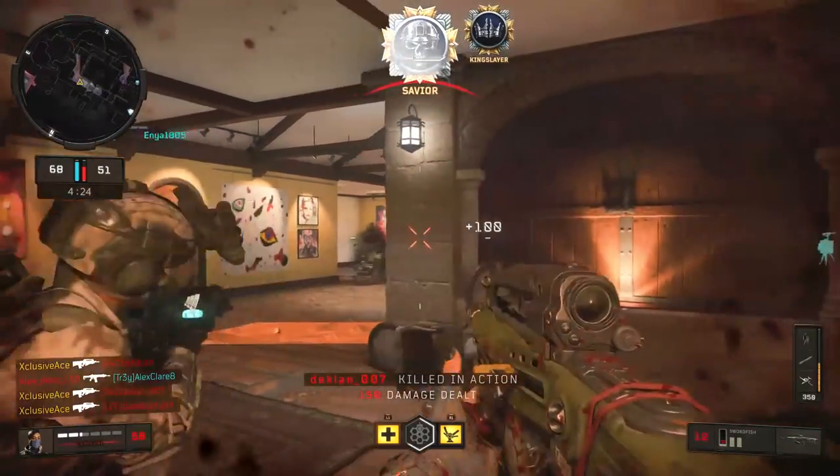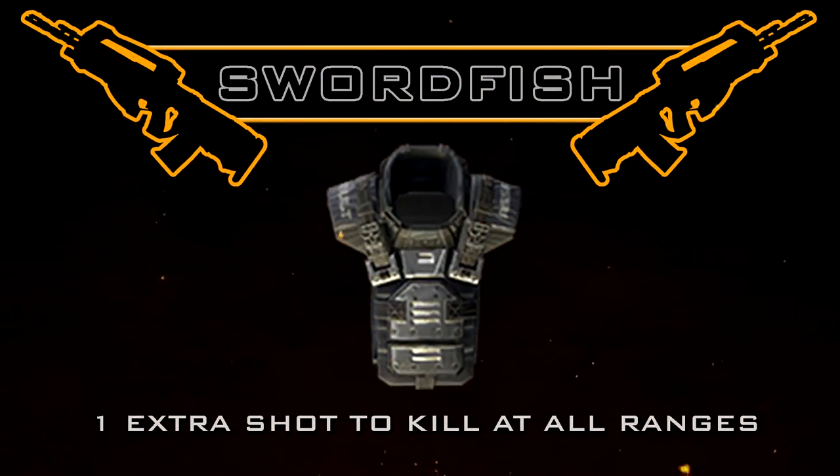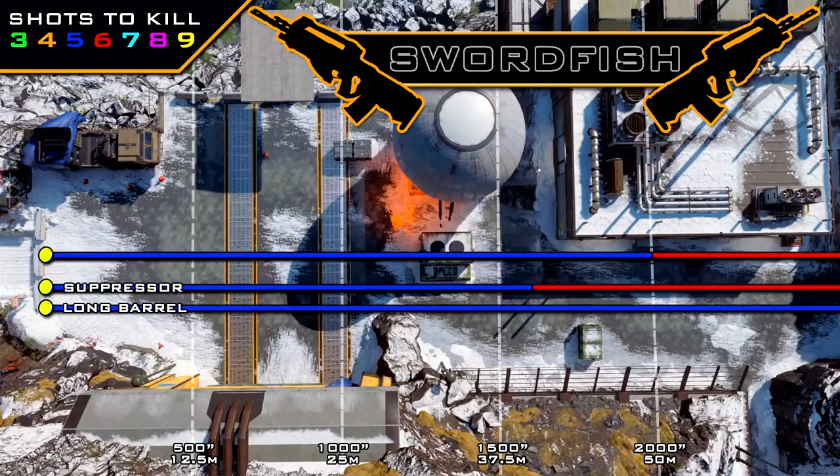As for armor, just like with pretty much all guns in this game in core modes, it will always take exactly one extra shot against an armor user. As for ranges, our five shot kill range is very good — it extends all the way out to 50 meters, which is going to cover the vast majority of your gunfights. With suppressor we reduce that range by 20 percent, and with long barrel we literally double that range.